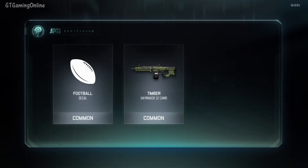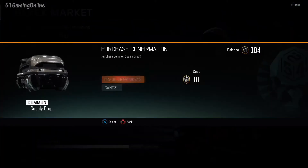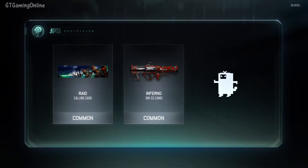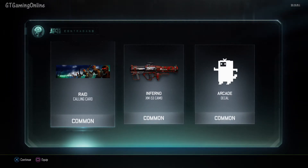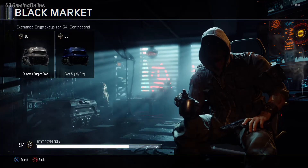Case 14 — got a football ember contrast camo for the SVG sniper. I've been using that sniper a lot but I don't think I'll equip that one. Case 15 — got another Raid calling card. Why do I have that twice now? It shouldn't be possible to get the same thing twice. What am I going to do with a second one? I can't trade it or sell it. I wish you could sell duplicates, because I don't need two.